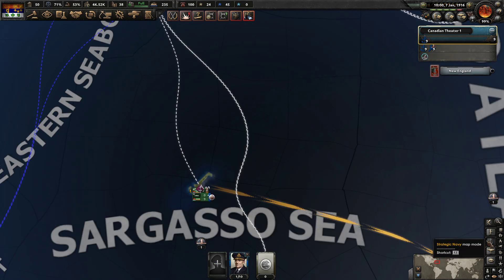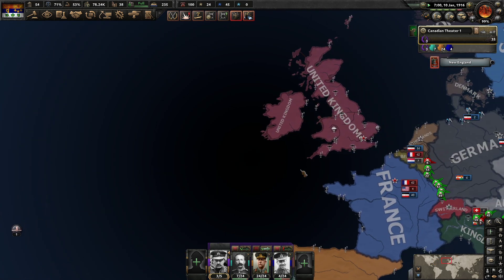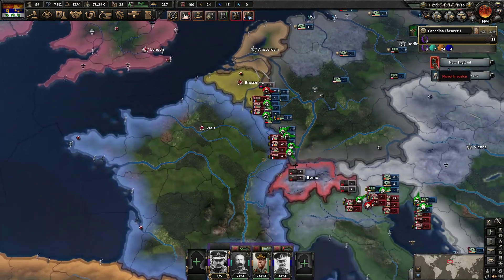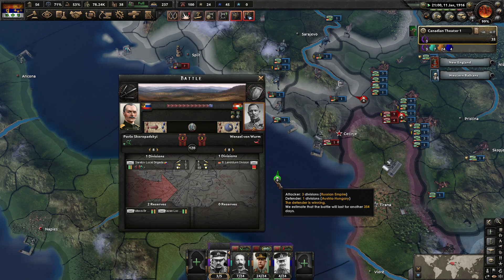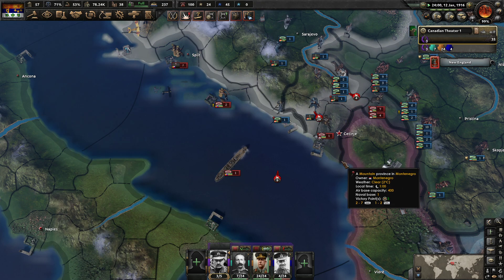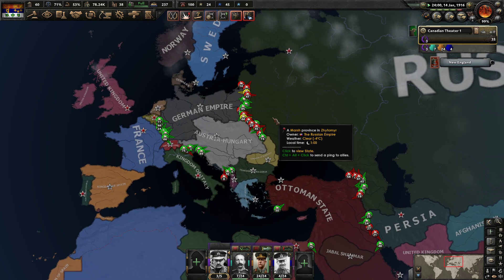We're at 48% — we're close. We know there are 10 Entente ships; we don't know exactly what country they're from, probably British. There's a naval invasion in the Western Balkans — Russian troops, actually. That's not who I expected. I would not have expected the Russians to be the ones doing a naval invasion there, but sometimes things are weird.